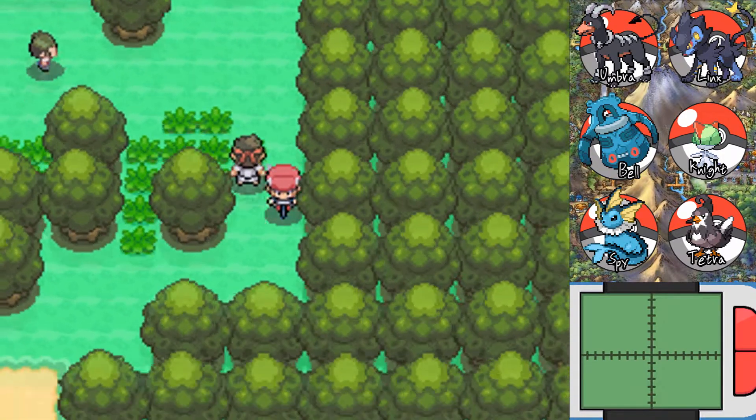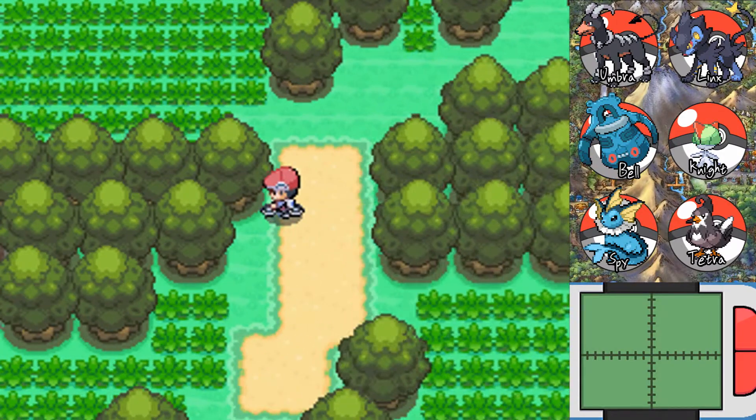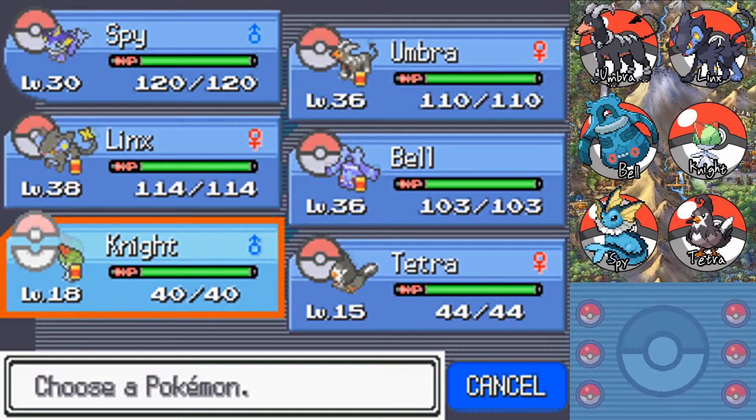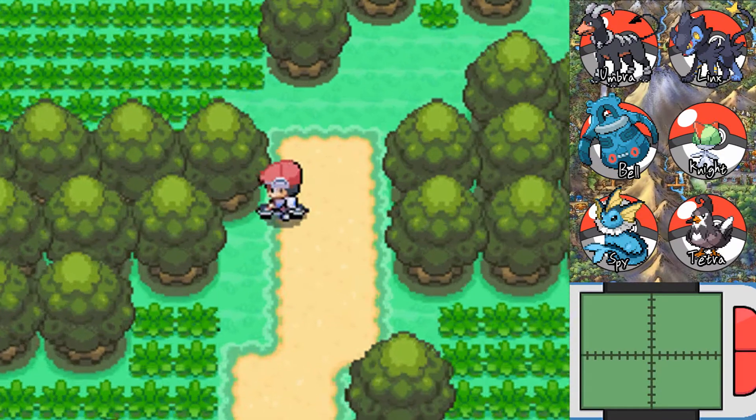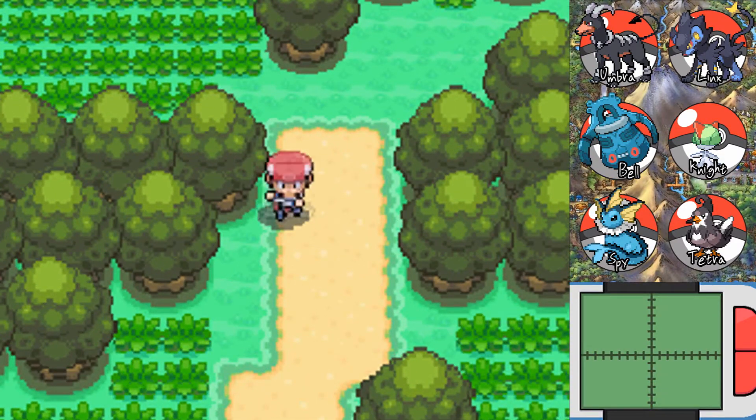If there was one thing I could change about Pokemon, I would just take HMs out — just forget about it. Knight, take us back to the last town. We have to go get Nibbles out of the PC so we can cut down trees.